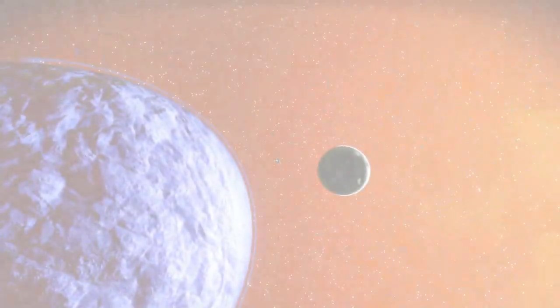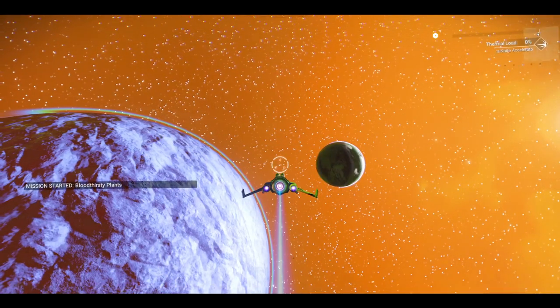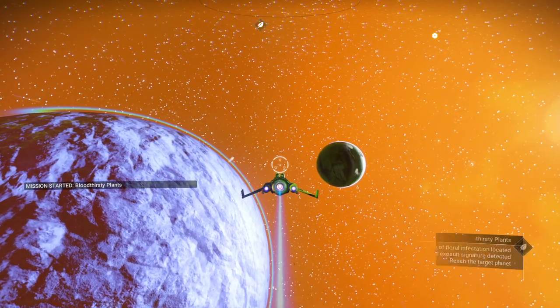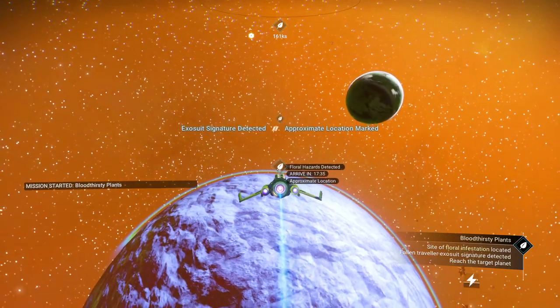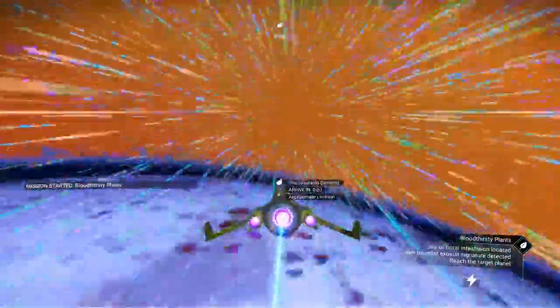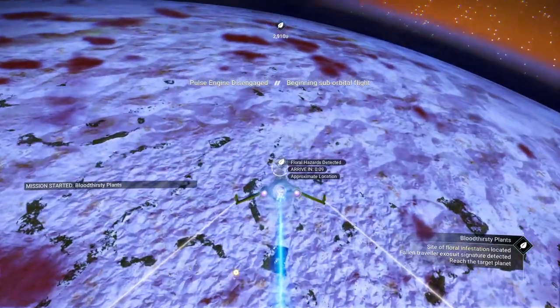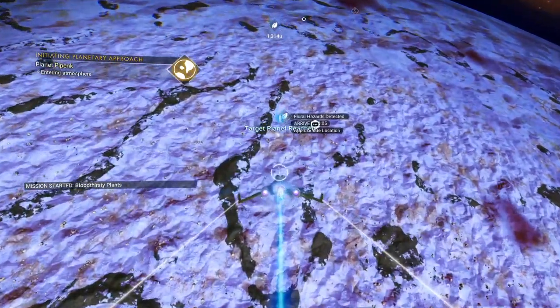It throws us into hyperspace as soon as we leave the Anomaly, and we have an easy return when we finish up the mission. We're in the system it wants us to go to. Just wait for the icon to show up — it'll tell us where we need to go. The key to this one is that we have to look for a traveler who died by plant.